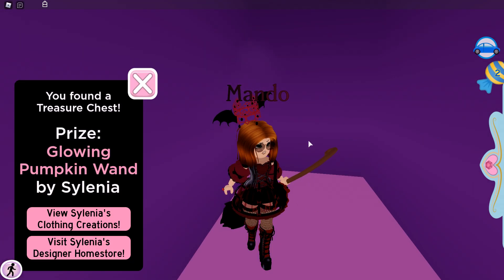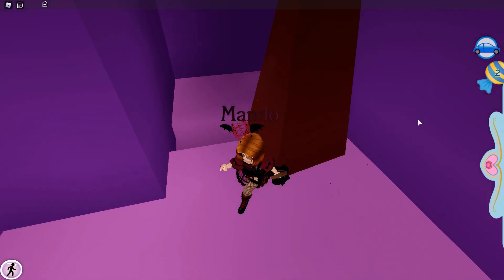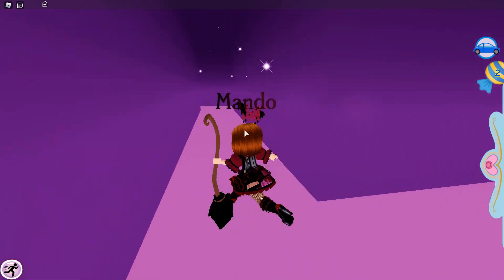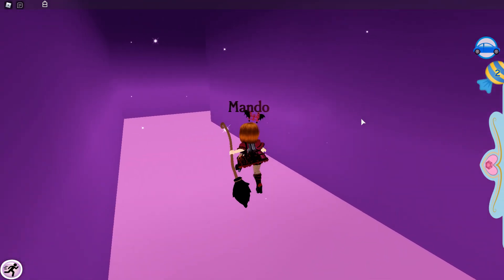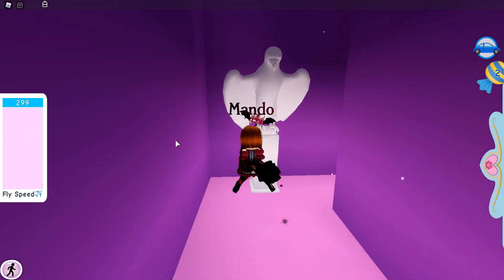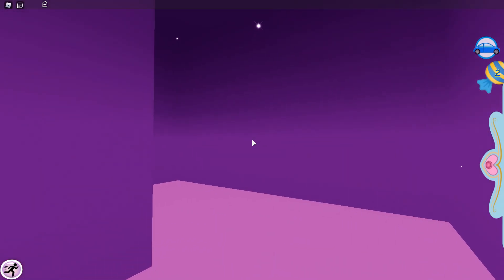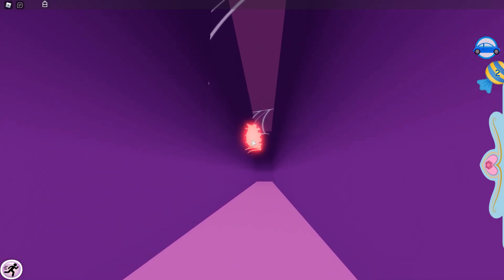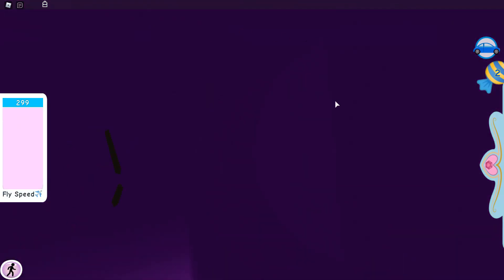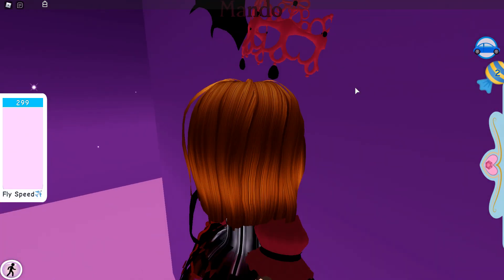If you guys remember the candy hunt from last year you'll remember these accessories that you get. As you guys probably noticed this maze is huge — like huge — so make sure to just do this in peace. You can maybe do this with a friend or go to a public server and do it with the people there, because I think that's a lot of fun rather than doing it alone. Ooh look at that neon spider right there, it's so cool! I love how they added so many details — look at that huge spider just glowing. I'm gonna try to find the ending where you get the badge.